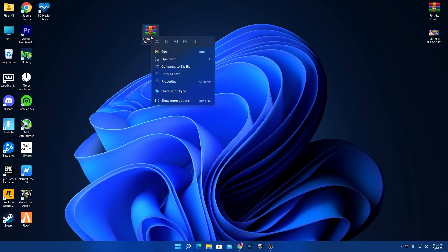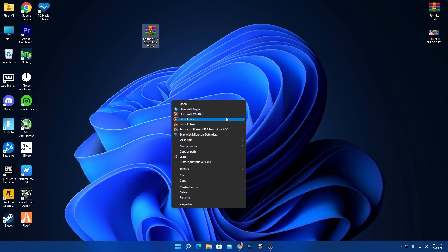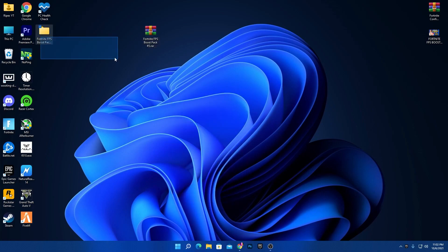Now extract the pack on your PC. Right-click on it — if you have Windows 11, go to the 'More options' menu. If you have Windows 10, simply right-click the pack and click 'Extract Here'.